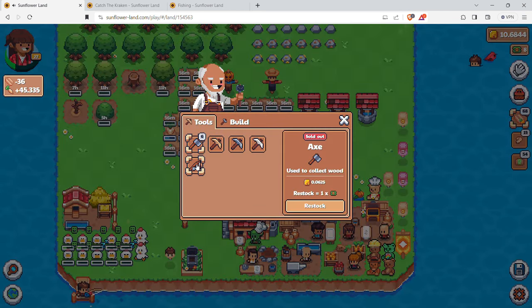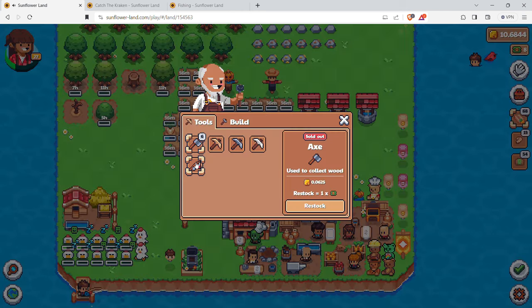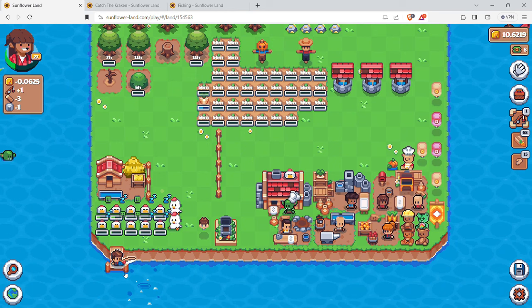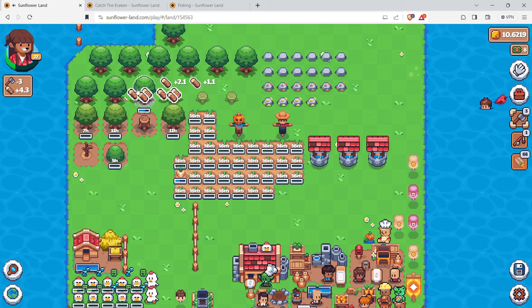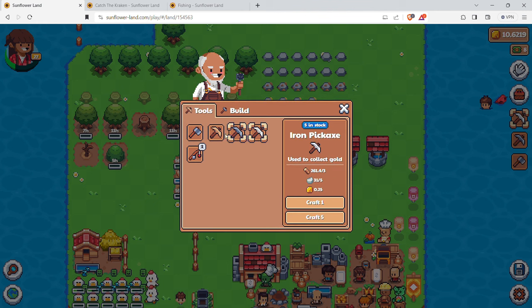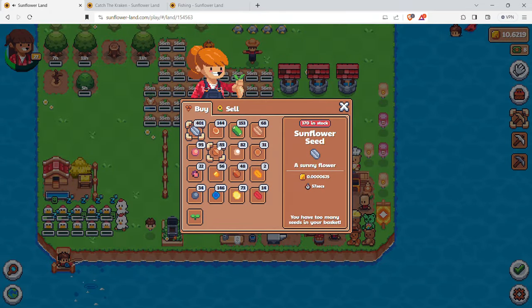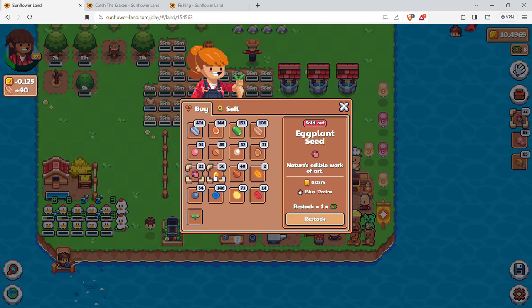I need to craft a fishing rod because I used the free one. When the game updates and you open it again, you get a free fishing rod with about five uses. I need to craft another one - it just takes three wood and one stone, no problem. I'm out of axes as well, so I'm working through my resources. Once I've depleted everything, I'll restock.